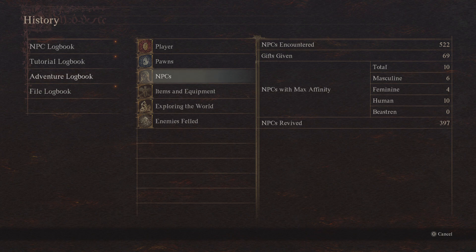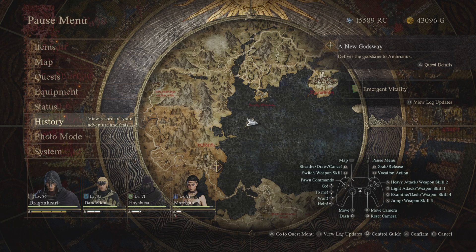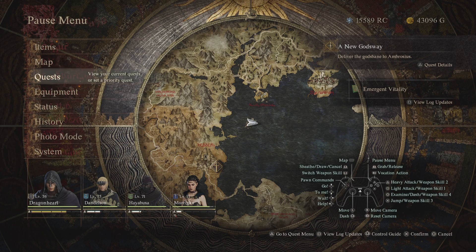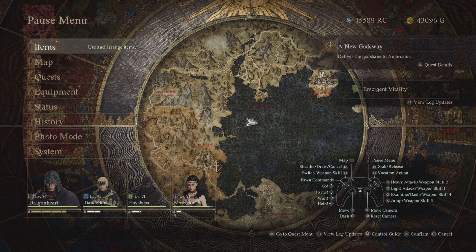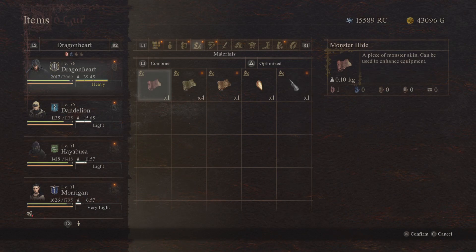I had a total of 522 NPCs survive from two eternal wake stones. Sometimes a quest gets locked or bugged and you don't know exactly who the NPC is, but you know which quest they're from. Using the eternal wake stone revives everyone at that time so you can continue the quest.